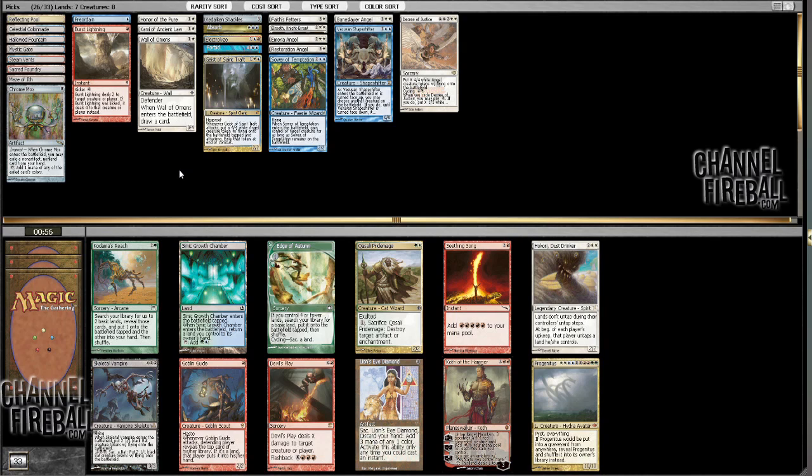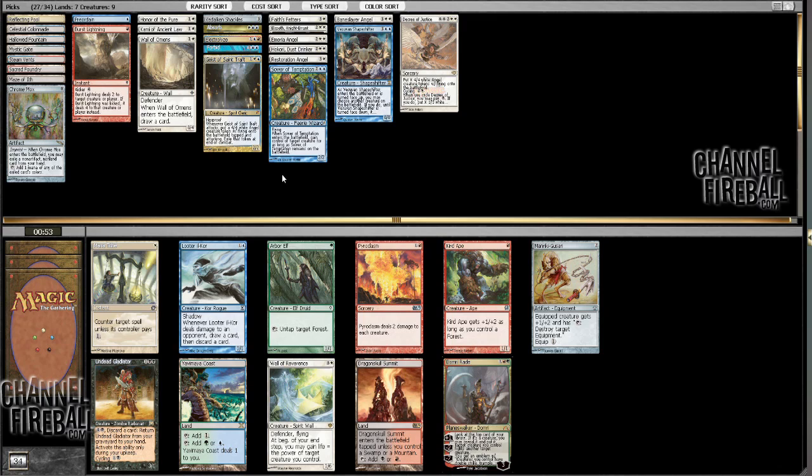Alright, this is nonsense. I guess I'm going to take Hokori Dust Drinker, because I'm not splashing Devil's Play, Skilled Vampire, Cough of the Hammer — yeah, I'm not playing any of these cards. Hokori I suppose I could play, maybe lean back towards the aggro side a little bit. At the very least it's a powerful card, even though I don't really want to pick it up there.